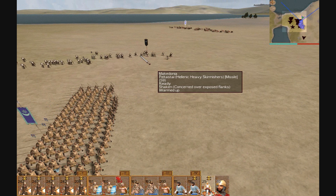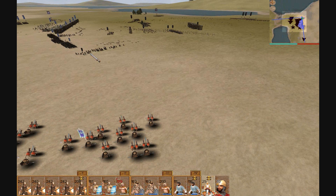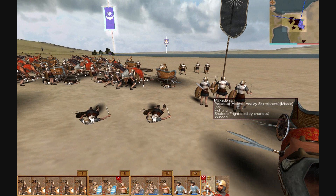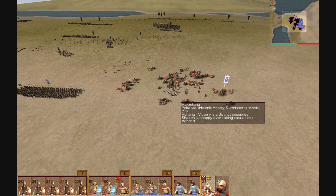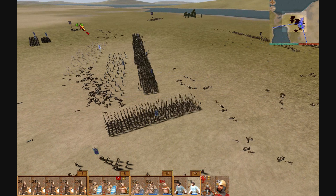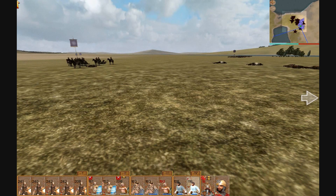Now because these guys are getting a bit too close I'm going to run my scythe chariots in — unless they withdraw. It's a bit laggy right now. Scythe chariots are very deadly and they also have a morale effect on the enemy — I mean, wouldn't you be frightened by scythe chariots? If you think about it they're actually holding their ground for quite a long time. I'll let them keep firing and give them a little shot with my slingers — and they're routed.